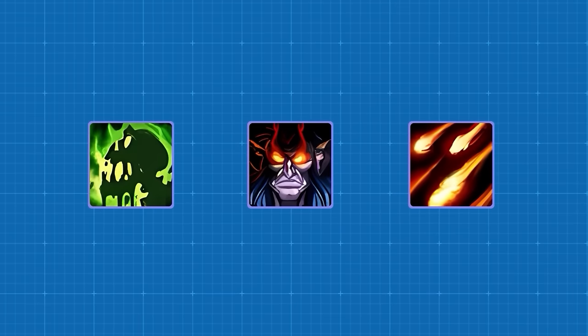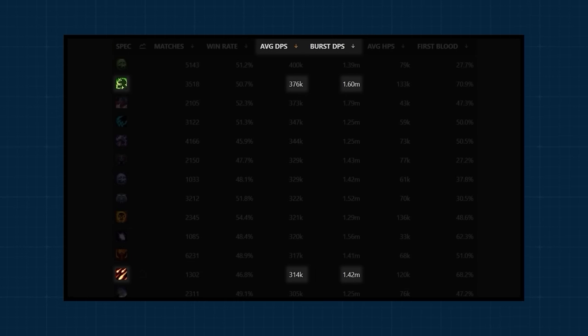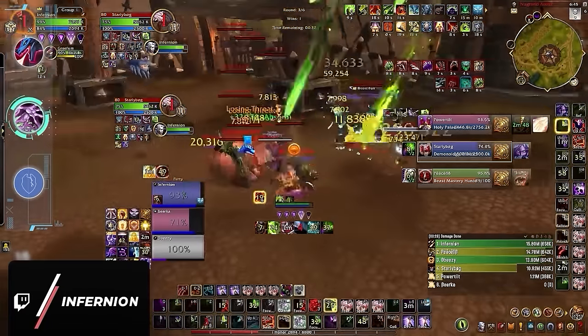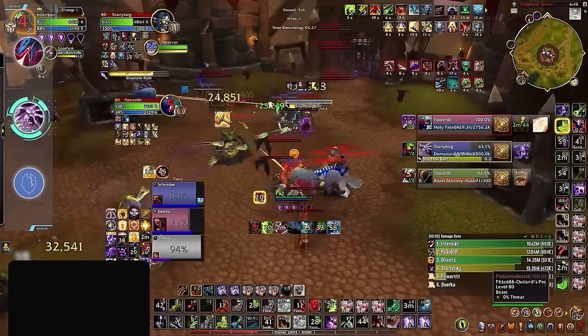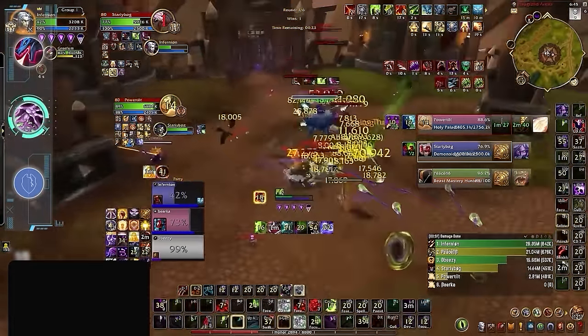Despite this, we think the Warlock class is overall pretty strong. But right now, Destro simply falls behind in both sustained and burst DPS, losing out to Affliction in both categories. The saving grace is that it is the Warlock spec that needs to cast the least, having the overwhelming majority of its damage coming from instant casts when playing the standard Hellcaller build. From a mechanical perspective, Destro is actually the easiest.